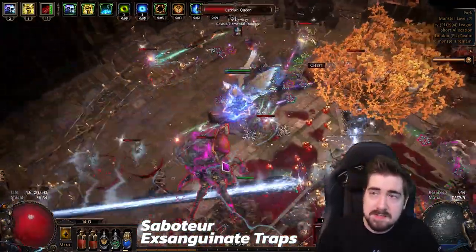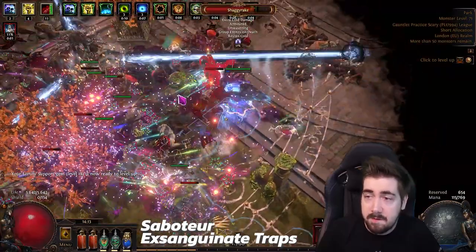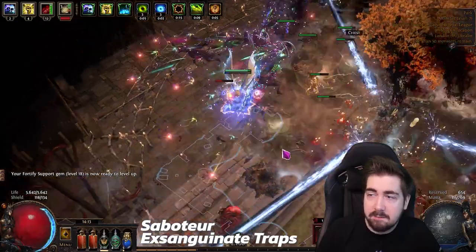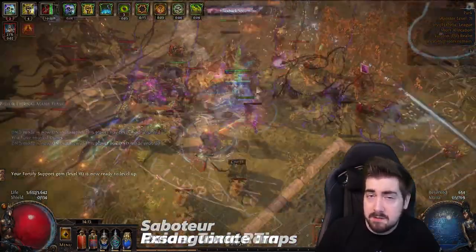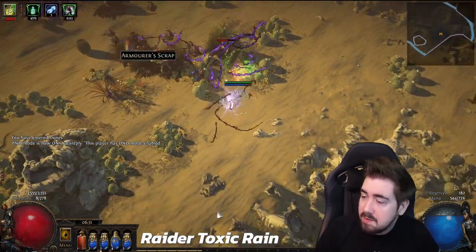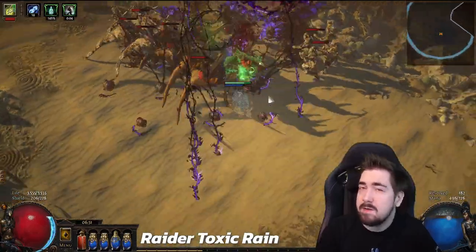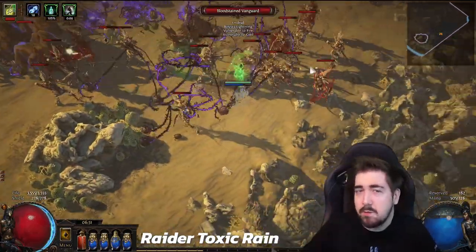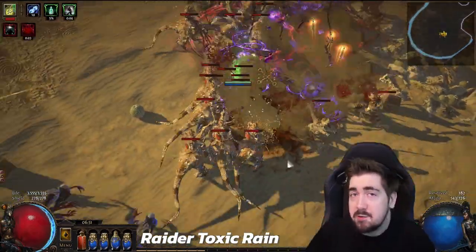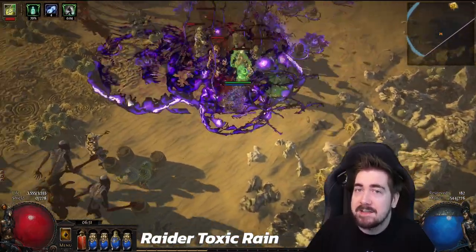So that's pretty much my thoughts. If you enjoy playing it, Spectral Shield Throw on Gladiator is super fun and definitely the best build to hit level 90 in the Gauntlet, probably followed closely by Toxic Rain. Those are my main choices if you just want to get level 90 and try to win the computer. Good luck in the Gauntlet — I hope these help. I have two other videos as well, and you really need to change your mindset for playing the Gauntlet — it's no longer regular Path of Exile. Thank you so much for watching, sub if you liked the video, and try to die less than I do.